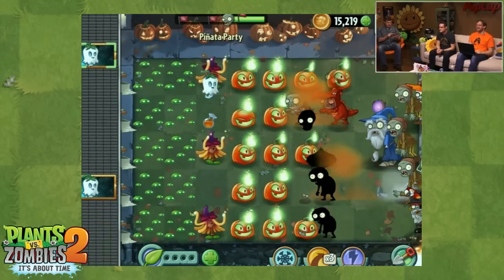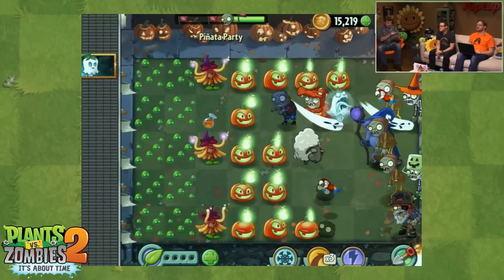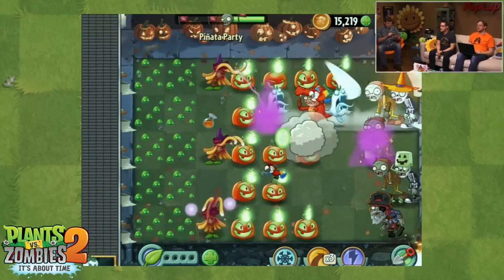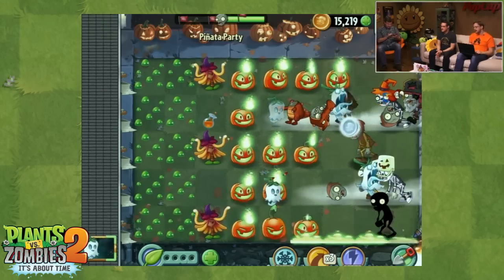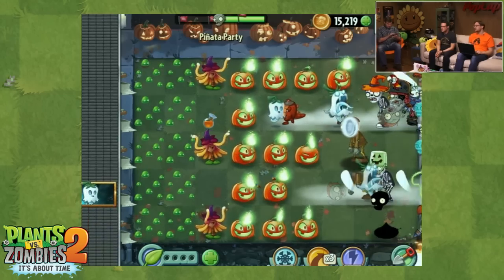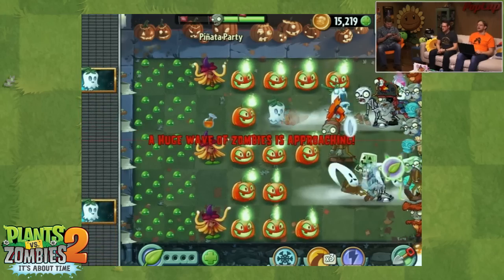We've got this little imp at the top in the dragon suit — he's immune to fire so he can't get hurt by the Jack-O-Lanterns. But we've got the Ghost Pepper to cover it. Spooky. I like using Lava Guava and Ghost Pepper together for some really hellacious combos. You get some really good combos with those guys.